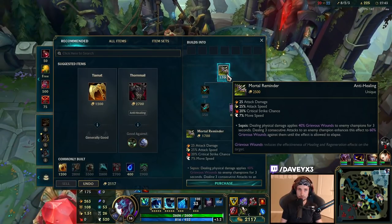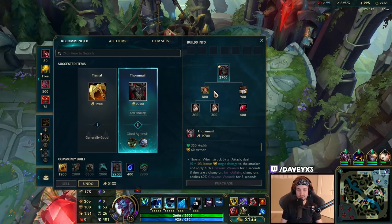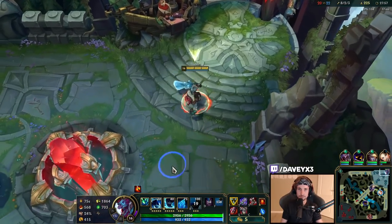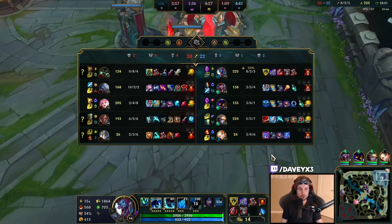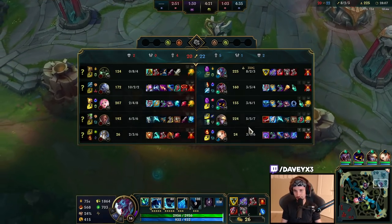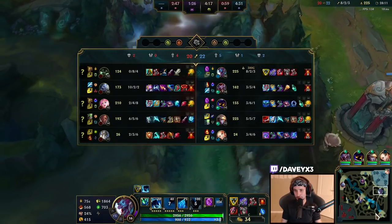I was thinking about Mortal Reminder, but I'm going to go for Thornmail instead. I want to sell this and go Thornmail — then as the final item I want Spirit Visage. It's much better. I don't need Mortal Reminder or Chaintsaw.